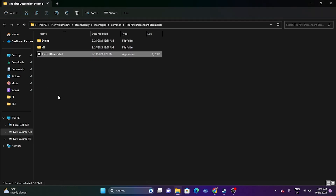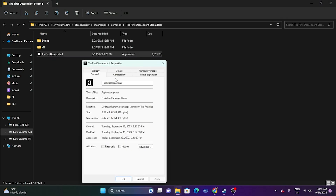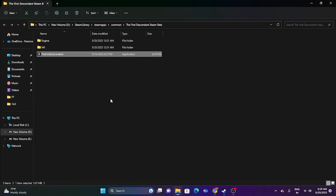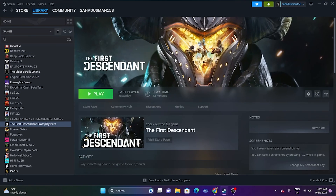If it's still not working, try running the game in compatibility mode. Right-click, go to Show More Options, then Properties, then Compatibility. Check 'Run this program in compatibility mode' and set it to Windows 8. Click Apply and OK. If that doesn't work, you can also try setting it to Windows 8 as well, apply, and OK. Then close and try launching the game.